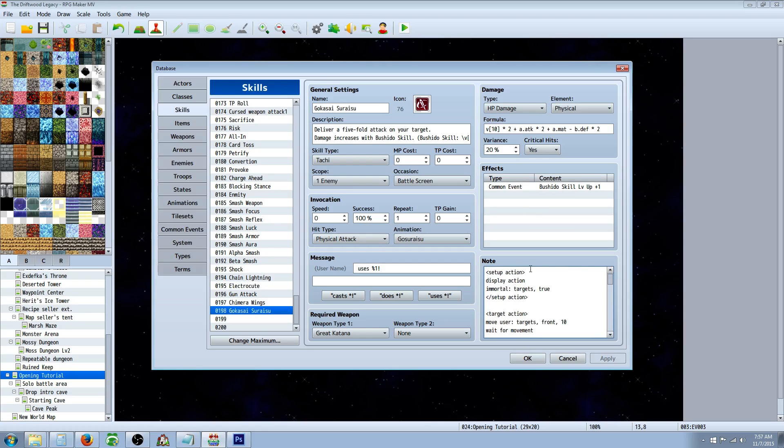Starting at the top, we have to do a setup action. In brackets, you're going to type 'setup action.' You can pause this video at any time if I'm going too fast. Then we're going to display action — that's going to show the name of the skill at the top. Then we're going to set the targets to immortal true so they don't die halfway through. Then close setup action. Then for the target action, we're going to move the user to the target in the front position, and we're going to do that in 10 frames, so it'll move pretty quickly.